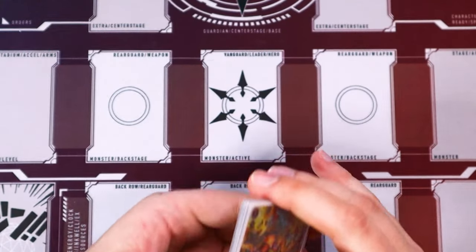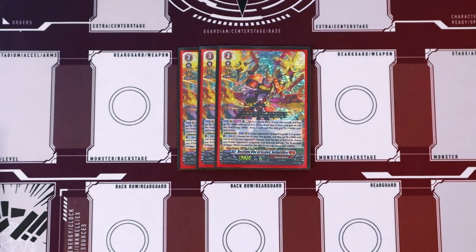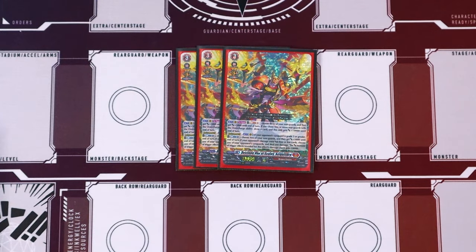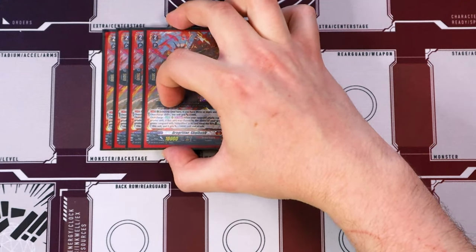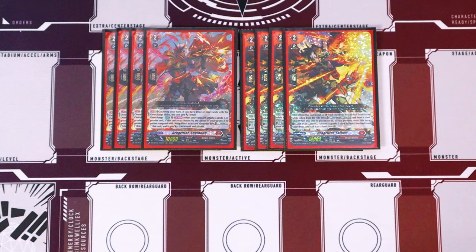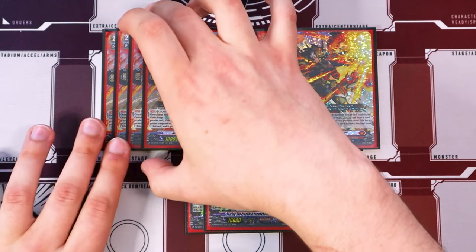That is it for the ride line. Moving into the grade threes — it's just our three additional copies of Alquilibra. We like Persona Ride so we are just running the three extra copies. That is it for the normal unit grade threes. We're going to jump into the grade twos. We have four copies of Drag Ritter Shall Hub, four copies of Drag Ritter Fall Heart, and two copies of Fordand Revertus.